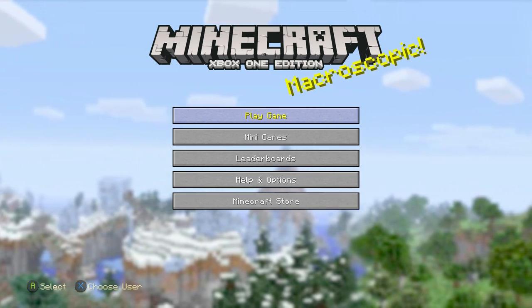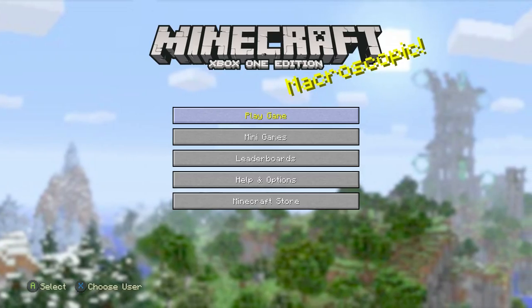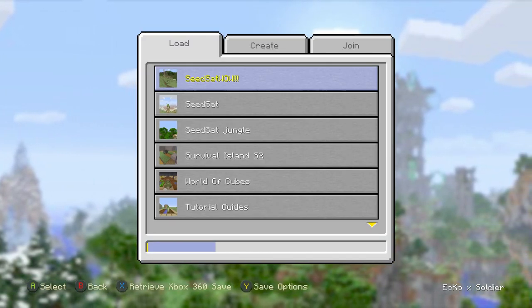Tell me the seed, tell me your world options, and tell me what is in the seed. Today's seed - full credit goes to Timo Wells, who commented saying 'surfaced end portal near spawn.' The seed is 701408423, biome set to small, world size classic. Full credit to him, thank you so much for sharing this.